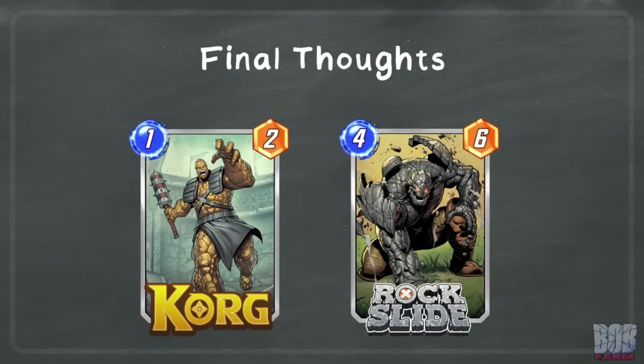For some final thoughts on these cards: I find them both really interesting, but unfortunately they are not reliable disruptors. You don't normally get to see the impact they have, but hopefully these numbers give you a better idea of the probabilities at work. Korg has less opportunity cost than Rock Slide and is fairly equal in stats to most other 1 cost cards, but is likely outclassed by a card like Iceman, who has a more reliable chance of disrupting the opponent. Rock Slide is slightly understated for 4 cost cards, which makes it a bit weaker. Rock Slide has quite a lot of potential to mess with Lockjaw, which is a fun interaction, but generally ends up being a weak turn 4 play as the disruption it can provide is not guaranteed. That said, these cards can be a lot of fun, and there are several other factors that can improve their disruption potential.